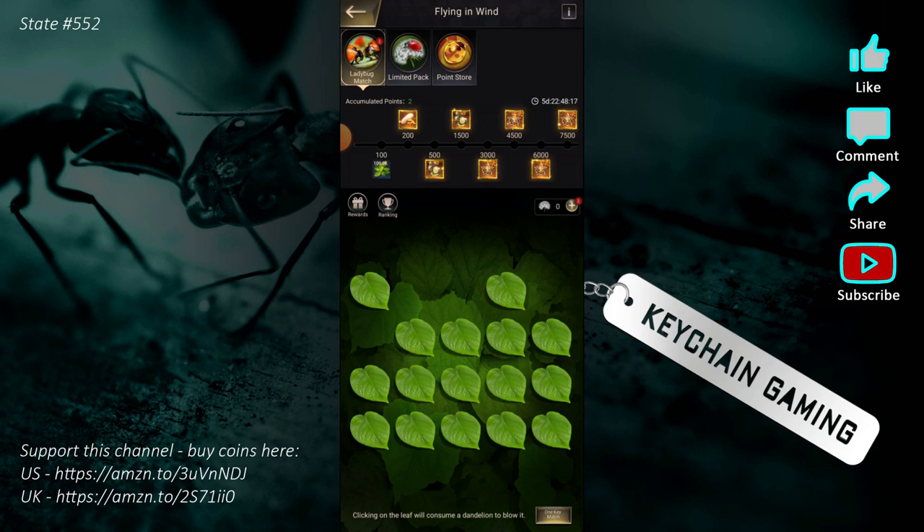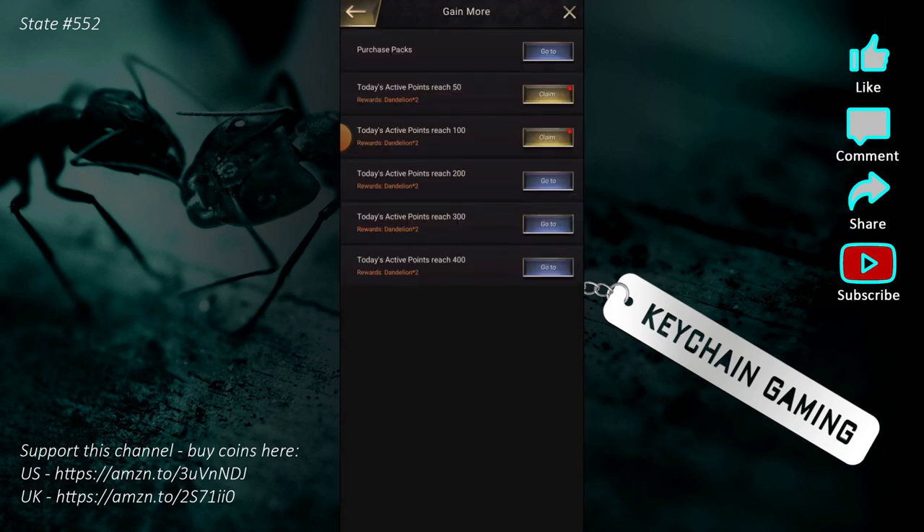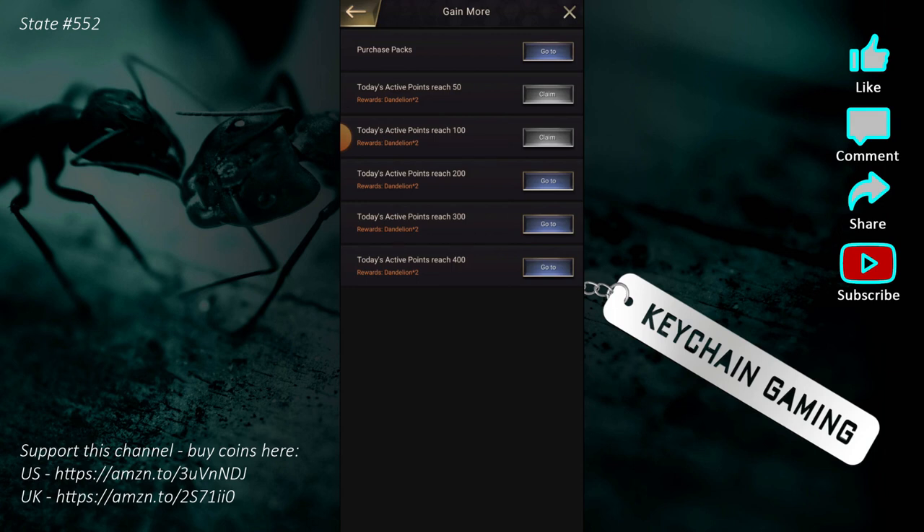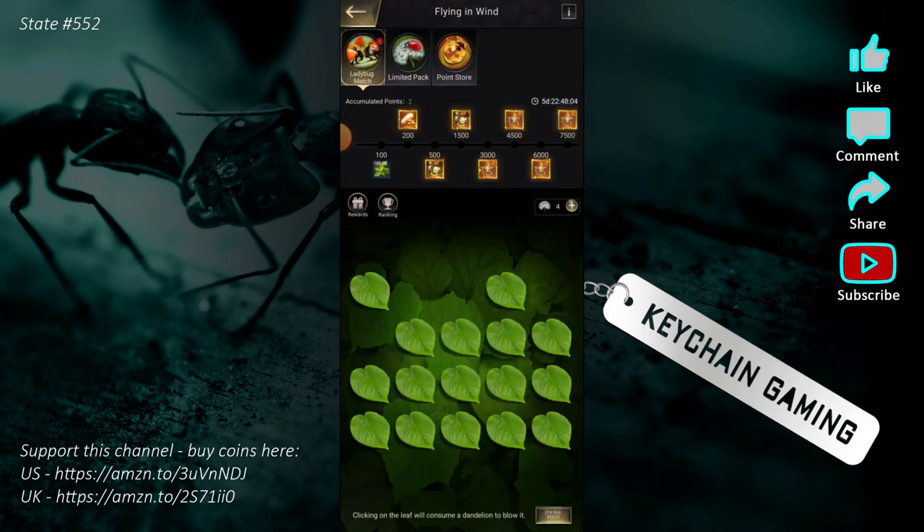Flying in Wind is a matching game. You get a couple of dandelions every day for free, and you can purchase more if you want. Each time you flip a leaf it costs a dandelion. One thing you should absolutely do is cheat — get a piece of paper and make a four-by-five grid. Each time you flip a leaf, write down what was under it so you can maximize your leaf flips and not waste any matches.